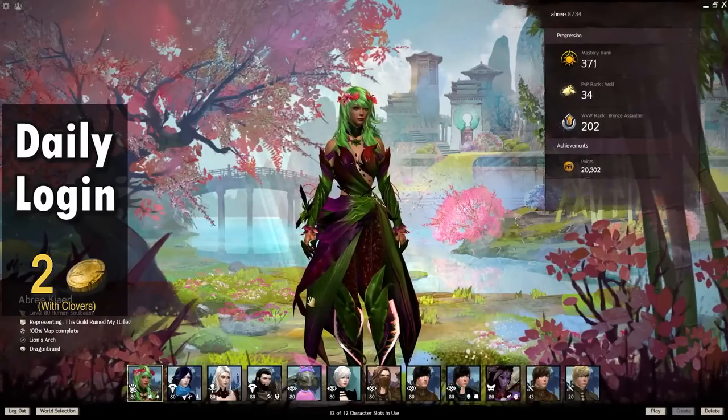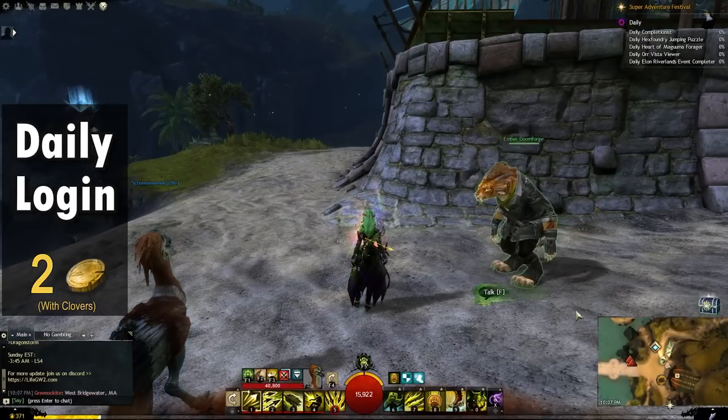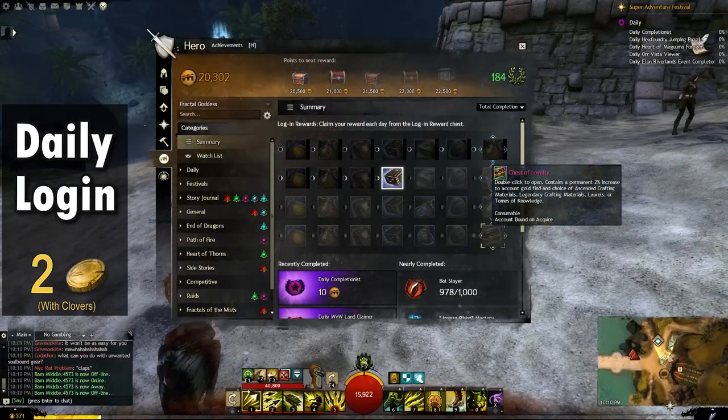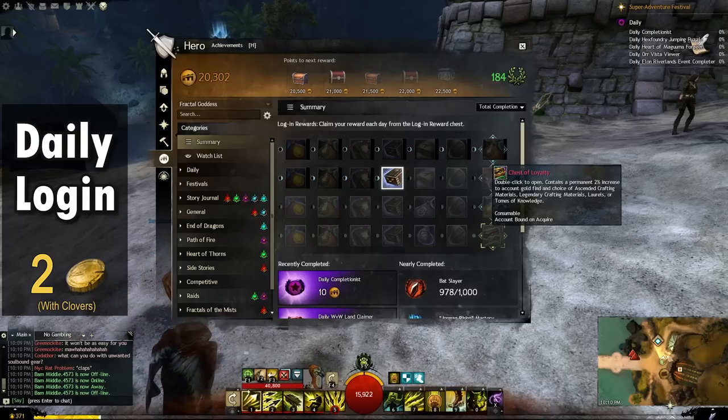The first step in everyone's gold making routine should be to log into the game. On average, login rewards are worth about two gold per day, so even if you're not going to be playing on a particular day, it could be worth just spending one minute to log in and claim the reward. To maximize the value of your login rewards, I strongly recommend choosing legendary crafting materials as your option for the chest of loyalty at the end of each month, as doing so is going to save you a lot of gold when you go to craft legendary items.